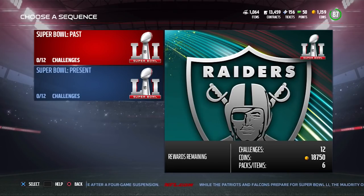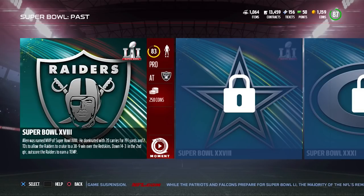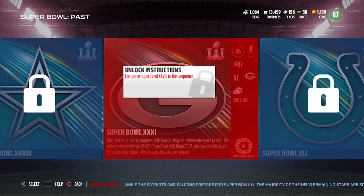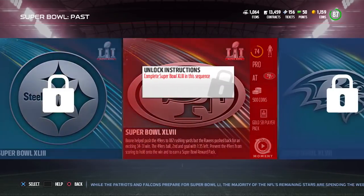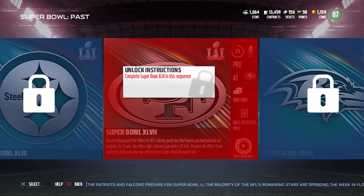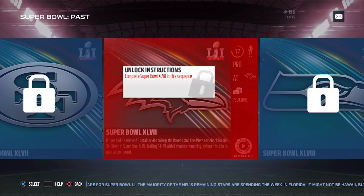In the Super Bowl Past solo challenges, the setup is pretty similar to other promos we've seen. The first few rewards are just coins, but as you progress you start getting a gold Super Bowl player pack, which contains one Super Bowl gold player — not huge value, but it gets you a little closer to completing those sets.